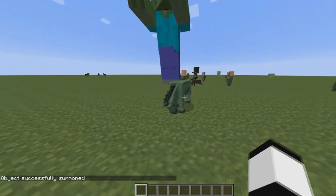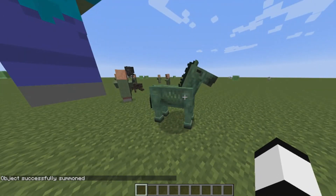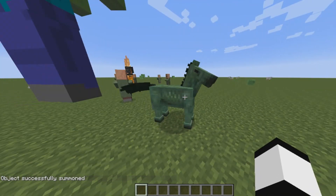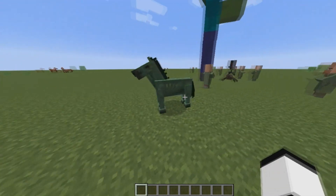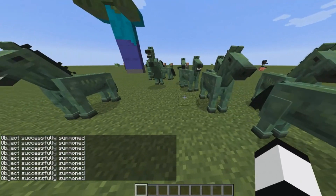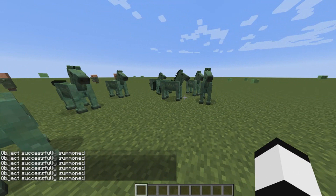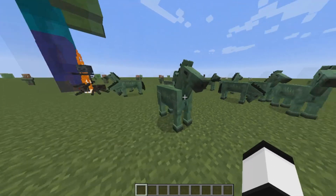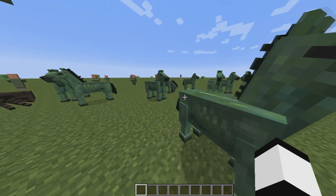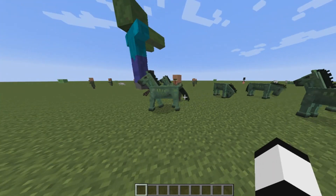The Zombie Horse is an unused undead horse in version 1.6. It can be spawned using third-party programs or with commands, and it isn't hostile. Oddly enough, it has sound effects associated with it, and it can only be saddled or tamed via the summon command. This was probably either a variation on the horse or a hostile enemy version of it, but we're not sure.